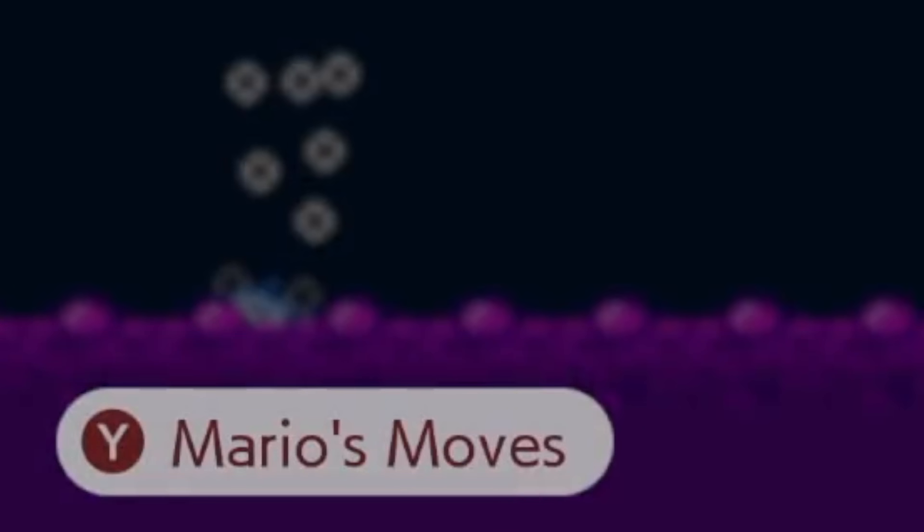Down here in the bottom left-hand corner, you can see a list of Mario's moves by pressing the Y button. We imagine this is going to change depending on which game style you're playing, because Mario has different moves depending on which game style you're in. And whilst that may be second nature to a lot of us, for new people and especially kids this is going to be really important — how do you do the dive as Cat Mario? You can now find out.